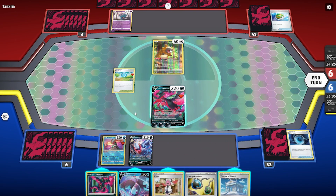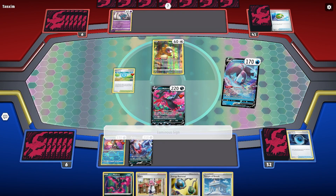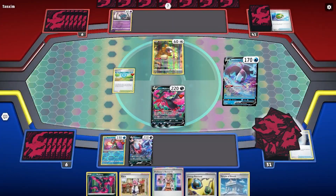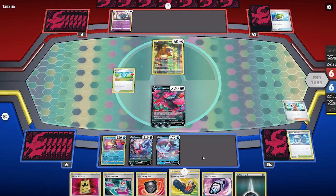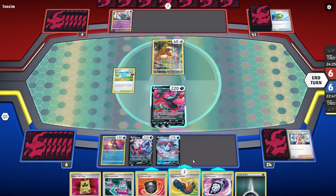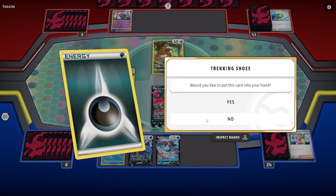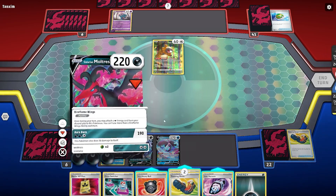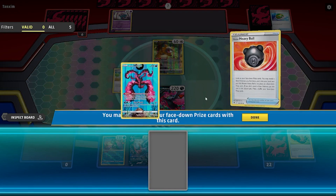We attach one more Darkness energy, then drop Lumineon and grab a Supporter. That Supporter will be Research because this hand is junk — we discard it and get a whole new hand. Tons of Trekking Shoes, some other stuff that isn't super useful like Lost Vacuum and Battle VIP Pass. Another energy off the top with Trekking Shoes — we say no and get it into the discard. Heavy Ball into a Galarian Moltres. Can that help us accelerate at some point?